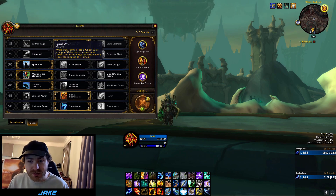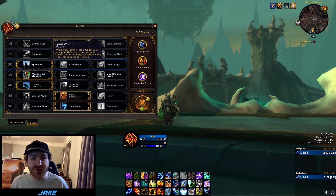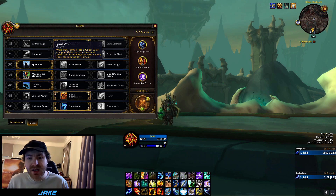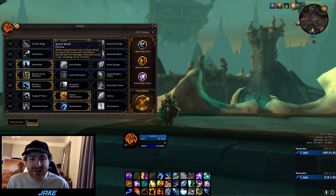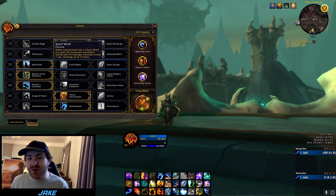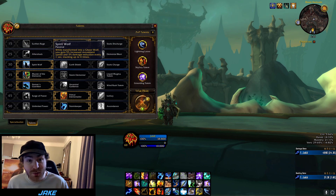The Spirit Wolf talent, whilst transformed into a Ghost Wolf, gives you 5% increased movement speed and 5% damage reduction every 1 second, stacking up to 4 times. The damage reduction isn't amazing — it's pretty good if you want to kite and let your healer heal you whilst you remain tanky. But the main thing is the movement speed. It allows you to get places very quickly, peel off, go and help. If you're in combat, just get away. The damage reduction can also help you not die to Affliction Warlock DoTs as you run away.